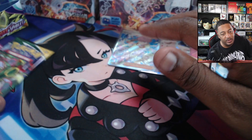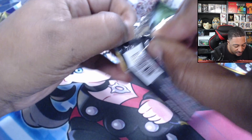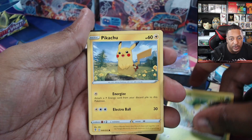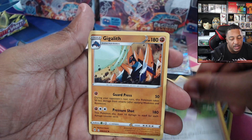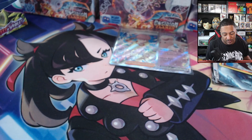Next up, Evolving Skies — anything out of Evo Skies will be worth it, I will take literally anything out of Evo. Let's see: Petilil, Pikachu, Pumpkaboo, Rufflet, Noivern, Aroma Lady, and Gigalith. Nothing out of Evo — it was worth a shot. I mean it's Evo, I don't really expect anything crazy, but you always hope.